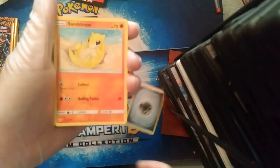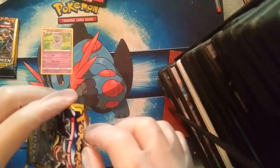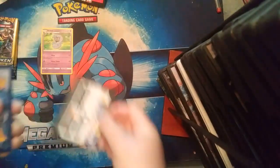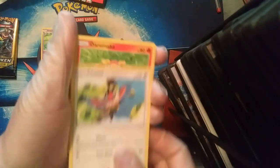We got an energy, Sunkern, and a Gastly. Chances are we probably won't pull anything out of the dollar packs, which is fine — this is just a warm-up before we get to the bigger packs. We got a Chatot, a Darumaka, and a Caterpie.